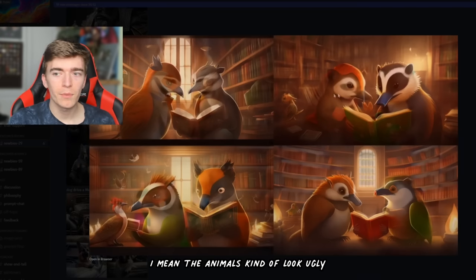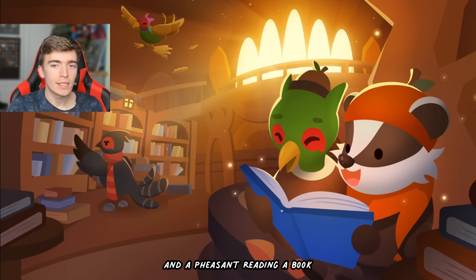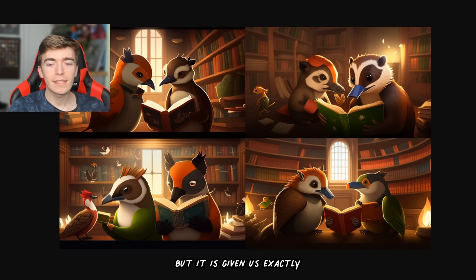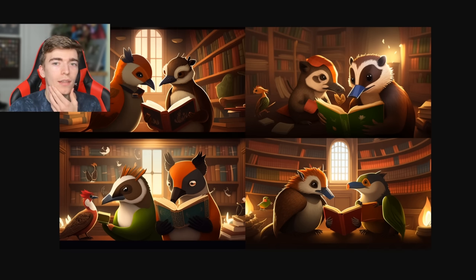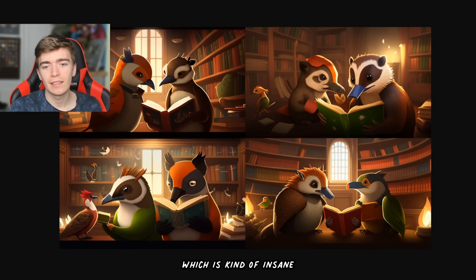I am actually amazed. The animals kind of look ugly and don't make sense, but this is the image we gave the AI to replicate — a badger and a pheasant reading a book. And what it gave me is this: there is the badger, and there is... I don't know what that is, but it's reading a book. This one kind of looks like a pheasant and this one looks like a badger mixed with a pheasant. But it has given us exactly what we were after, just realistic. They're both reading a book, they're both in a library. I can't believe this is the realistic version of what Adopt Me would be — it's genuinely an amazing thing it created based off of one photo.